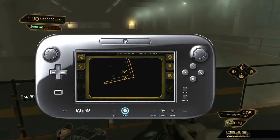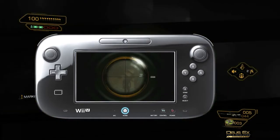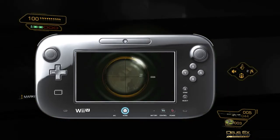When using the sniper rifle, the Wii U GamePad is turned into your sniper scope when zoomed in. Use your thumbsticks to lock in on a target.